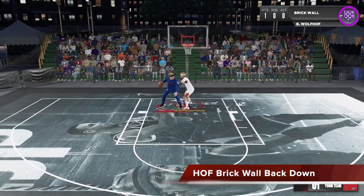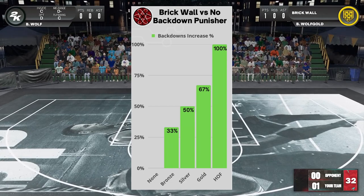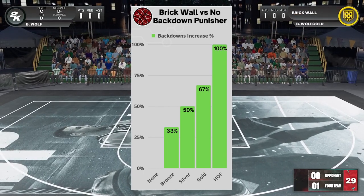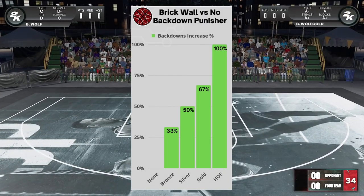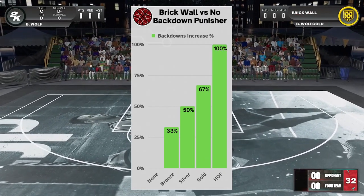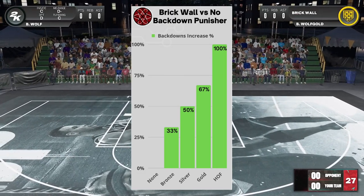So this is another effect of brick wall. By the numbers, here you can see each level of brick wall versus an offensive player with no back down punisher, and the amount of back downs being increased. At bronze there's a pretty big jump from none, and then it goes up pretty consistently, and then there's a huge jump at Hall of Fame — where Hall of Fame is essentially twice as good as if you had no badge.